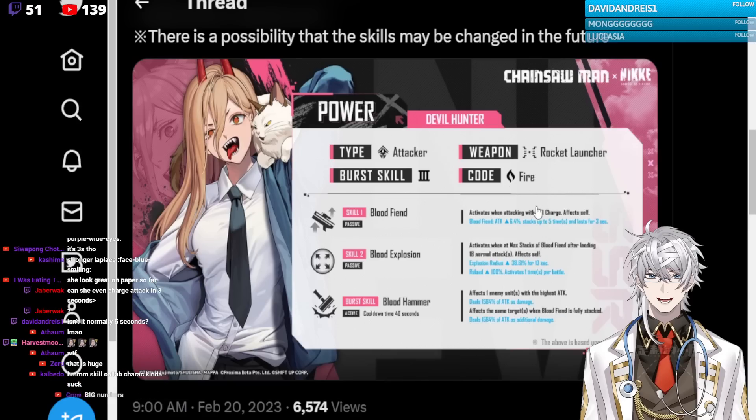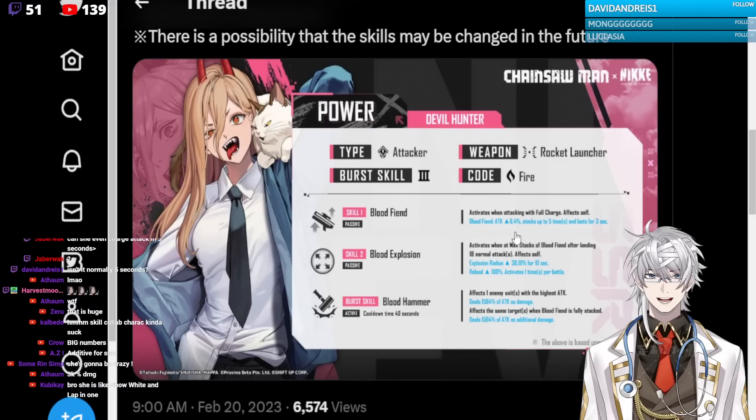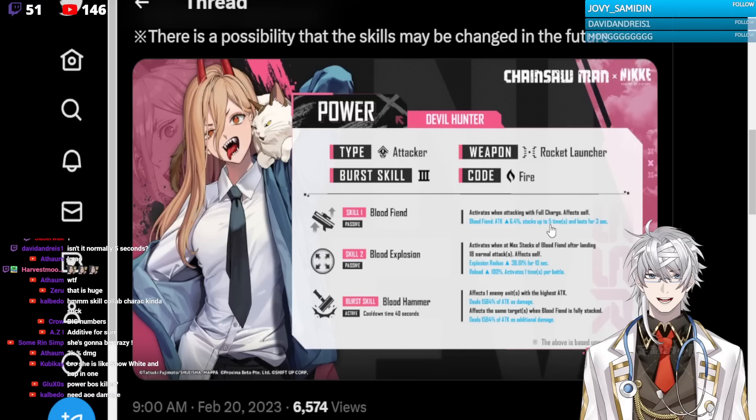Now I actually think Power is definitely a unit that I will be pulling for MLB. If we take the best unit — quote unquote the best unit in the game — Scarlet, she gains more attack but she isn't AOE. So you're getting a 32% attack on multiple targets, and rocket launchers gain a ton of charge bar. She has AOE clear and boss-killing abilities, plus a full reload once per battle. This is really good. I think I'll MLB Power for sure.